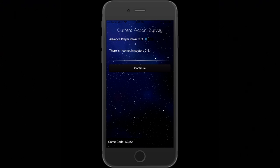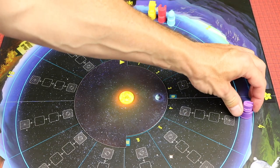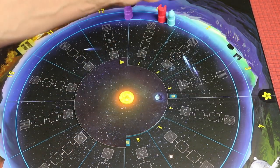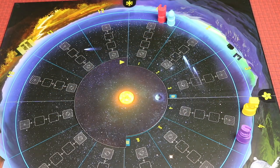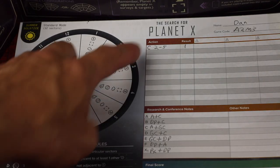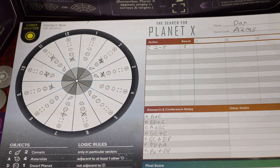It tells you the time cost — in this case three — and reports there is one comet in sectors two through five. Importantly, you're the only one looking at the app at this point, and you don't share the answer with anyone — it's secret. Moving three time means you move your pawn three sectors. If another player is already there, you move all the way to the front of those players. You then write down what you did: surveyed comets, sectors two through five, one found.